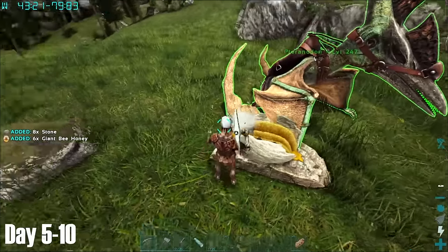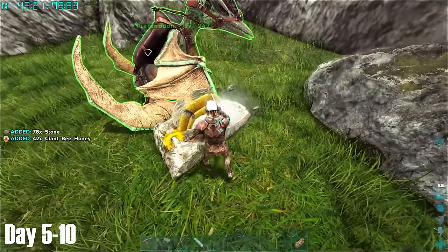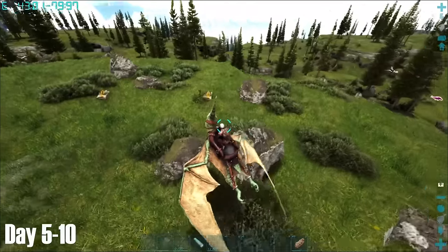Another thing I found out about Fjordor was that it had these harvestable rocks which give giant bee honey. I'm showing where they are on the map now, and there's plenty to choose from, so if you need honey and you can't be bothered to tame bees, there's a place to go.